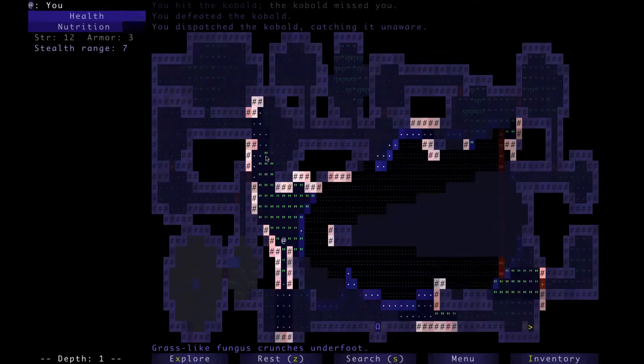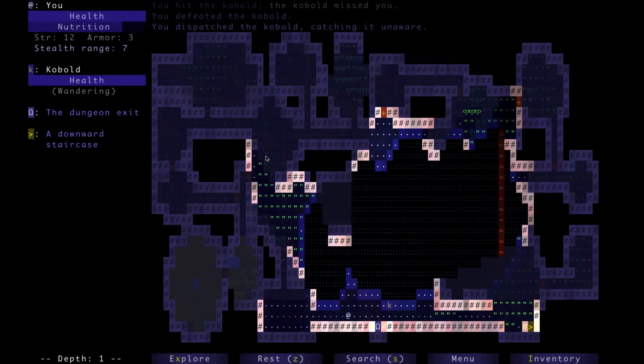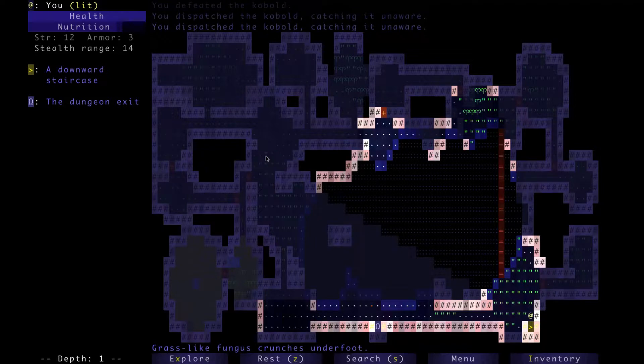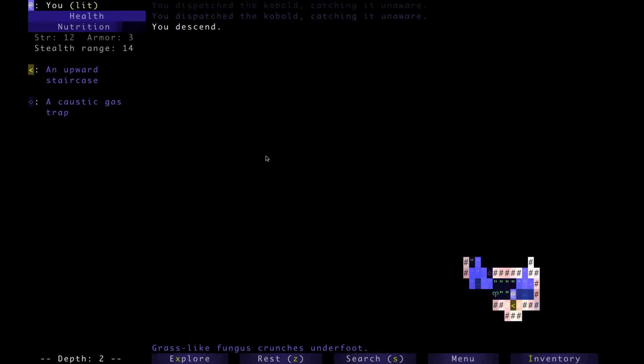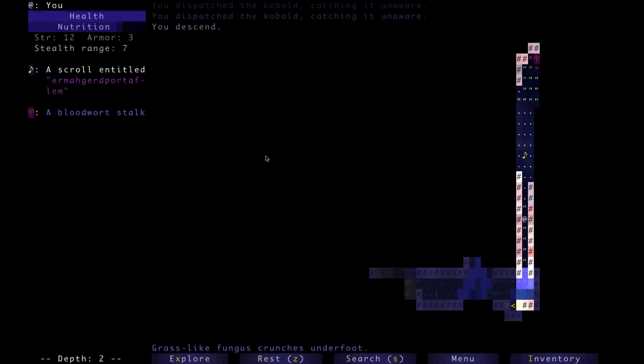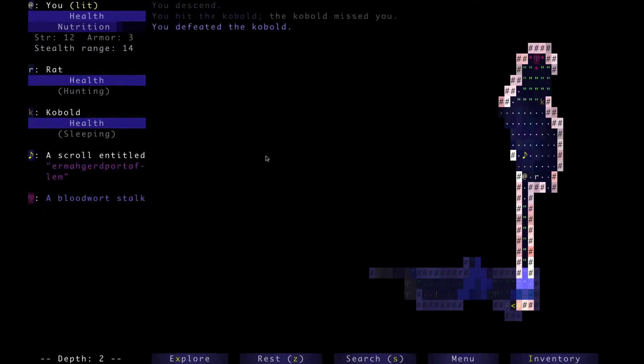We still haven't seen the way down. I keep expecting there to be two of these, and when I only see one I think there's no way down. Alright, we got a caustic gas trap — that's awesome for messing with enemies.